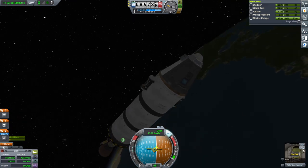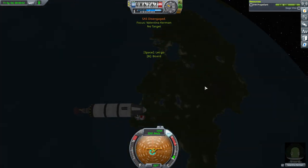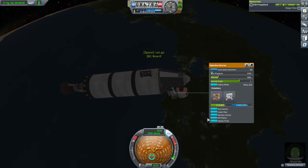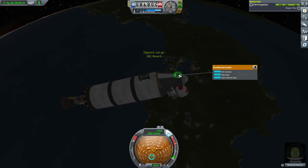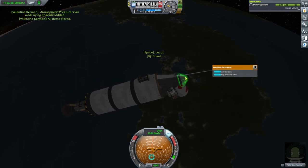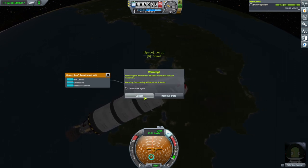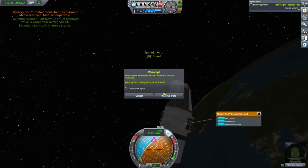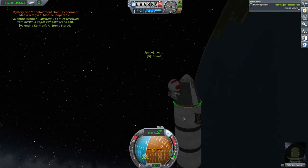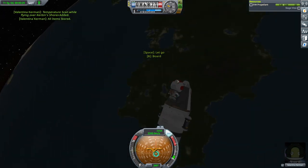Time for Valentina's first EVA. Valentina's outside — EVA report, just above Kerbin's waters. We've got a rotation. Collect data, remove data. We definitely have to collect all the data because those are going to be lost. Take data — that should be everything.